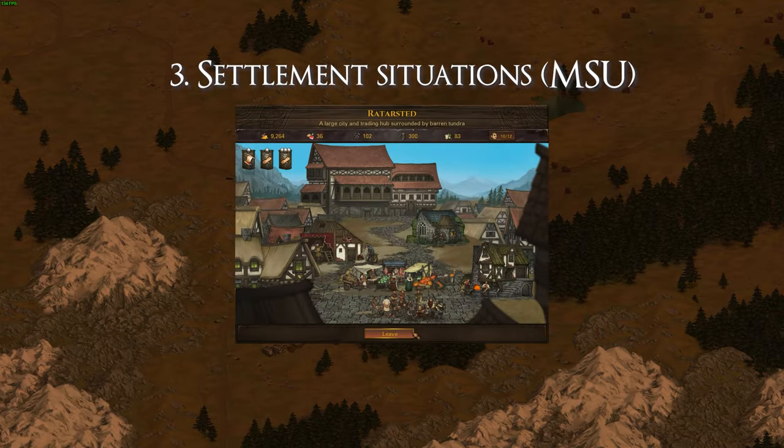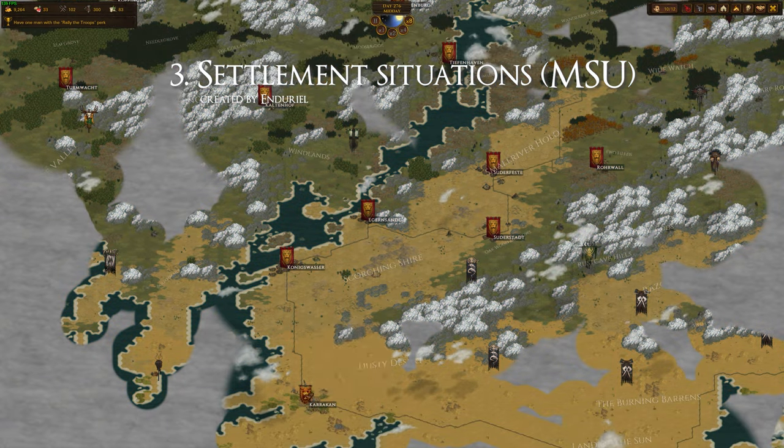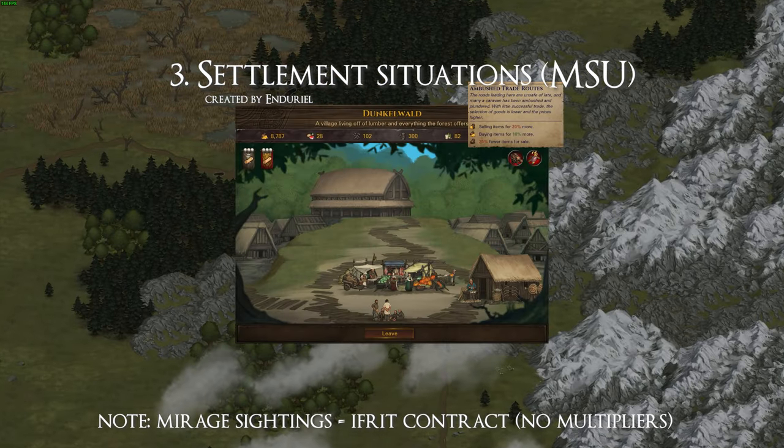Next in line is Settlement Situations. This is the successor of the outdated Settlement Situations Tooltips mod. It very easily shows you at a quick glance what the modifiers in the top right corner of a settlement do. It saves you from having to open up a wiki page and having to look up each situation manually.